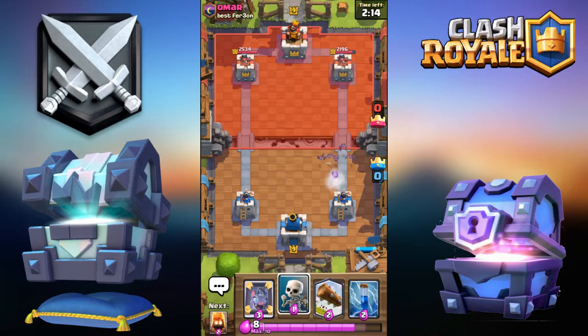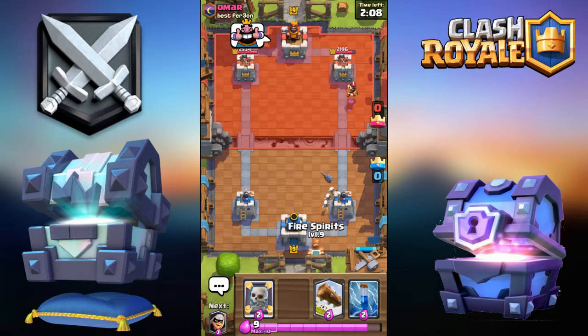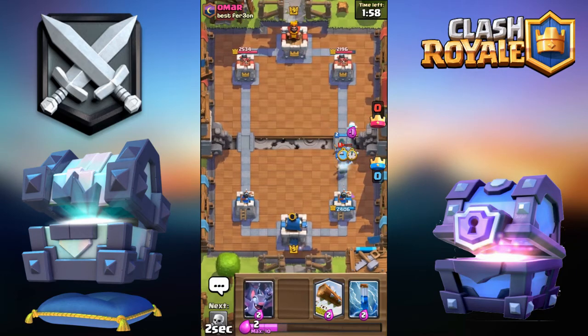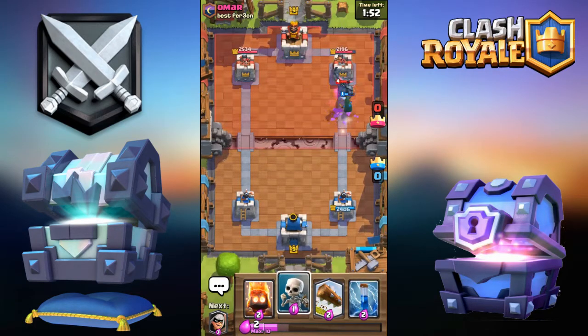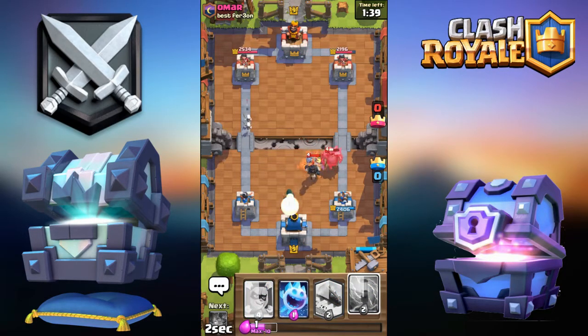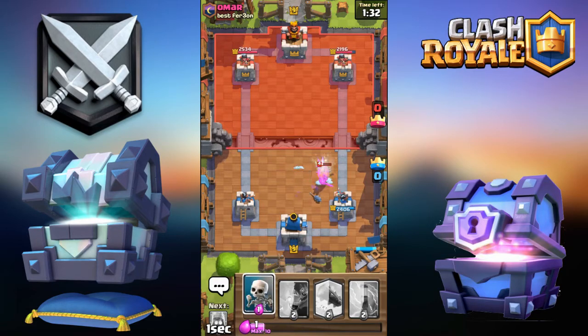Drop Bats on top of that - gonna get the charge in - nope, good. I swear I hate these Bhammers. Yeah, Fire Words in the back. And then we can do this - oh my god, it has the PEKKA. Okay, drop Skeletons. Drop Ice Spirit and that's gonna be a clean, clean, clean defense.